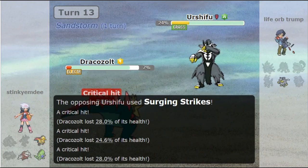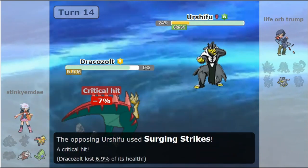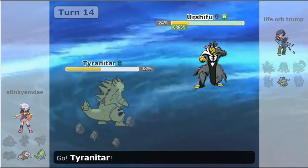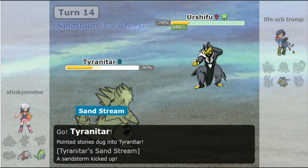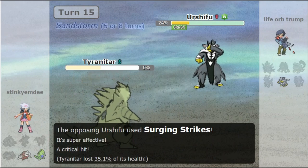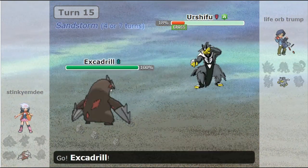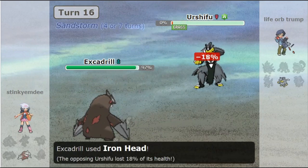Your water type — oh, you go grass, that's interesting, but I'm an electric type. Surging Strikes actually takes me down — I had a bit of hubris there. But Tyranitar comes out to set up sand again, and I had Excadrill in the back, so this game should be a wrap. Excadrill will come out here, probably click Iron Head.